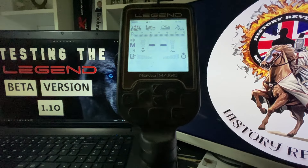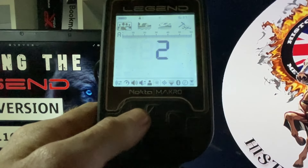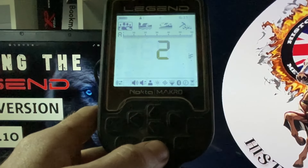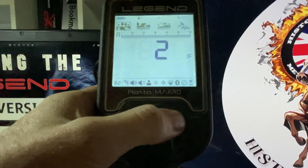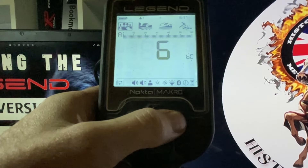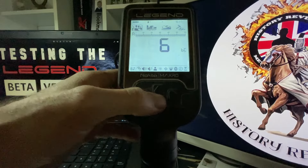We'll open up the masking to coins one — and this is what we're saying about the beach and parks — bottle cap rejection. Now this sub-menu: left and right gives you four partitions. You've got your stability, you've got your bottle cap, and you've got your ground suppressor.